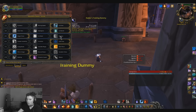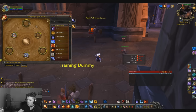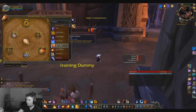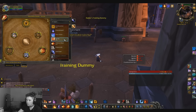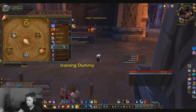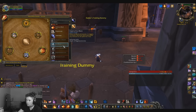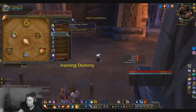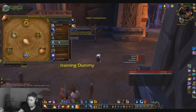Moving into your glyphs, you want to take Glyph of Combustion and Inferno Blast. For your third glyph, I'd take Dragon's Breath — that's going to help you out a little bit, especially for AOE.